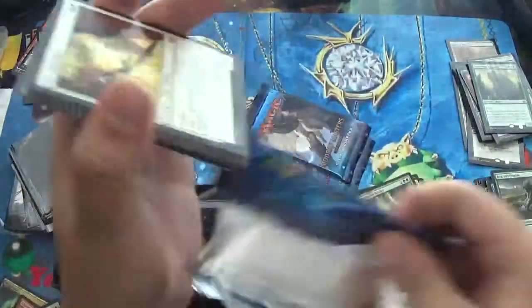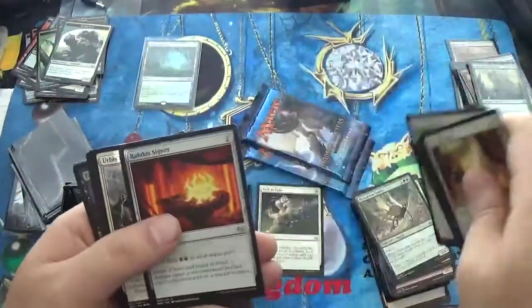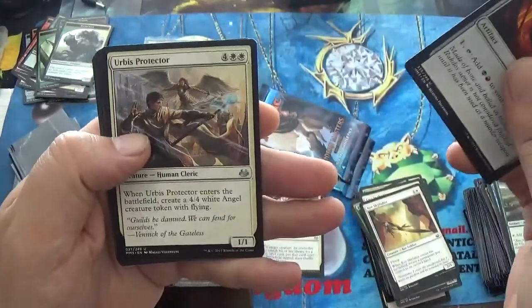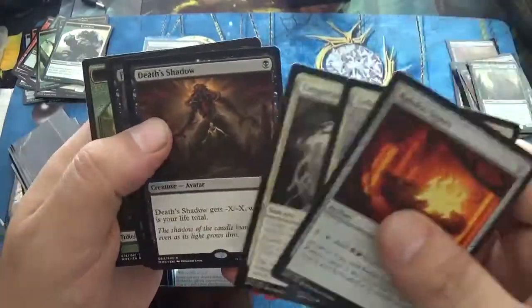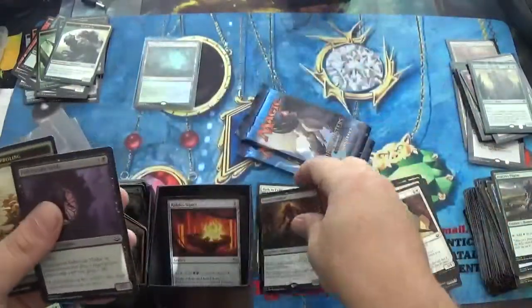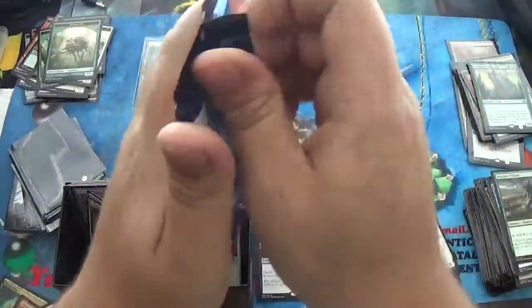This is what happens when I talk too much — then we've got to speed through packs. You think I would learn my lesson. Rakdos Signet, Urbis Protector, Lingering Souls, and is that a Death Shadow? That is a Death Shadow. And a Falkenrath Noble. So we have a Death Shadow, and only two packs left.